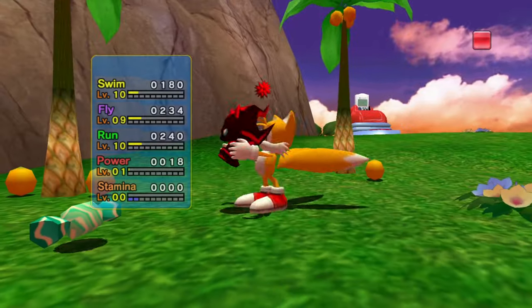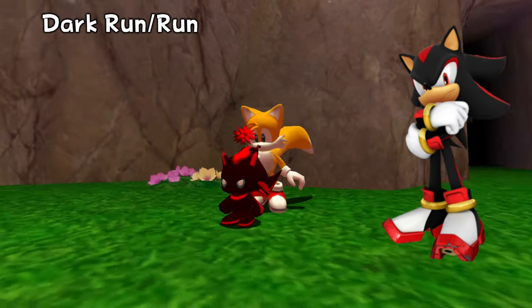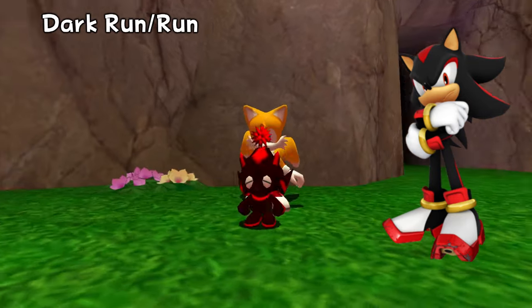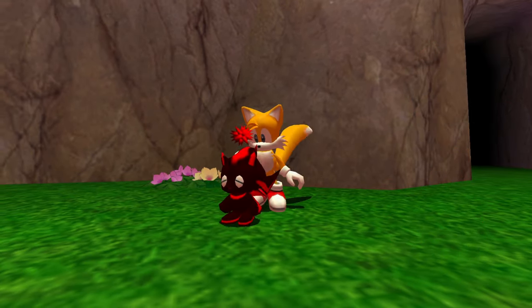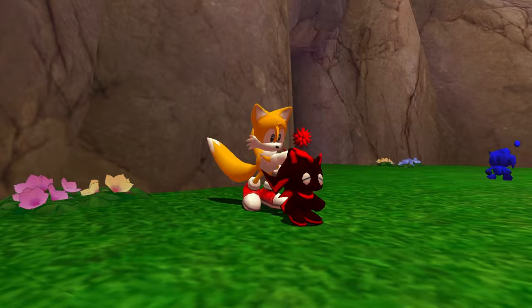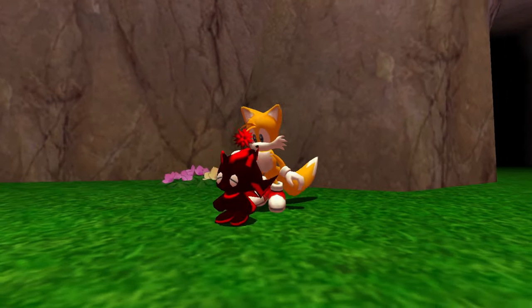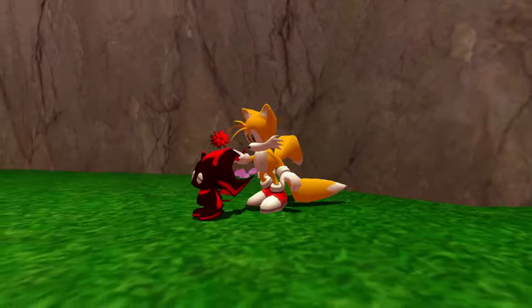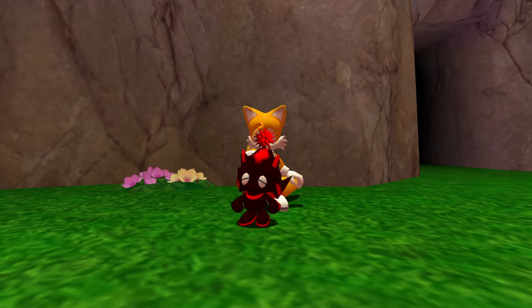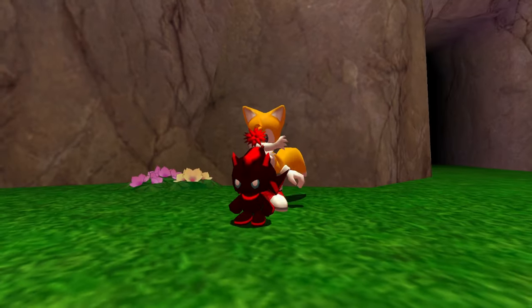Next up, Shadow Chow. Pretty much the exact same thing, except you make your Chow dark. It's a dark run-run, so make your Chow a dark run type in its first evolution by giving it some chaos drives and some green type animals, and make sure it's a dark type. Your Chow, once it first evolves, will kind of look like Shadow, but not a whole lot. But once it gets through to the second evolution, it will look a lot more like Shadow. There's the Shadow Chow, also not too hard to get.